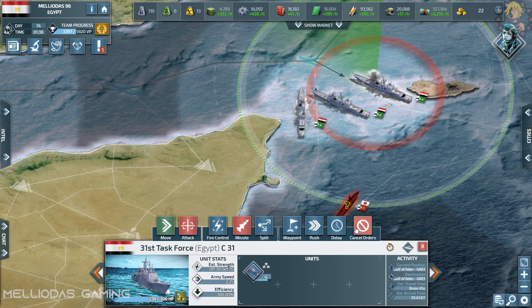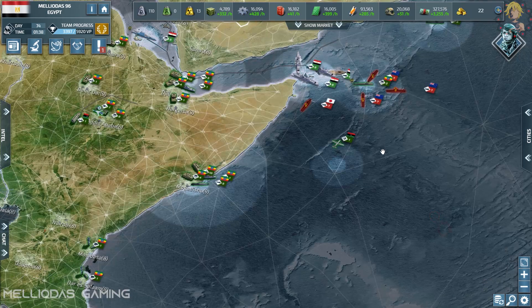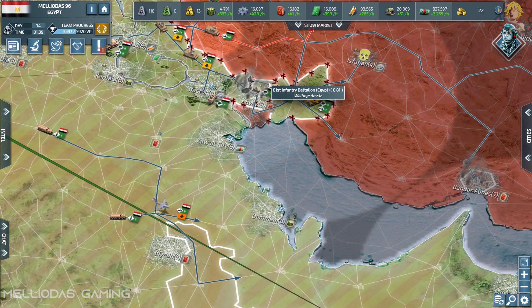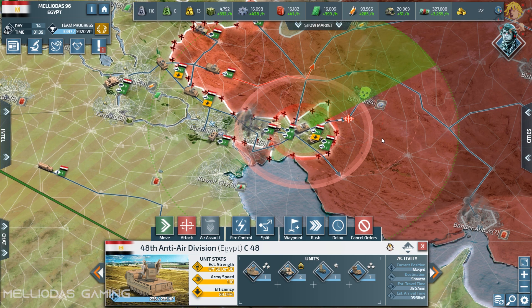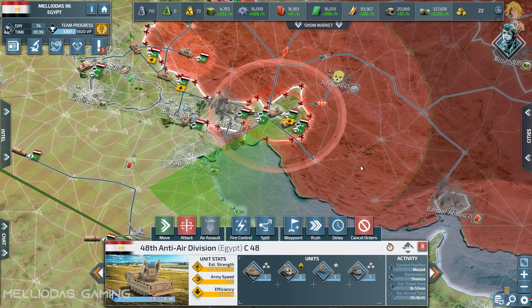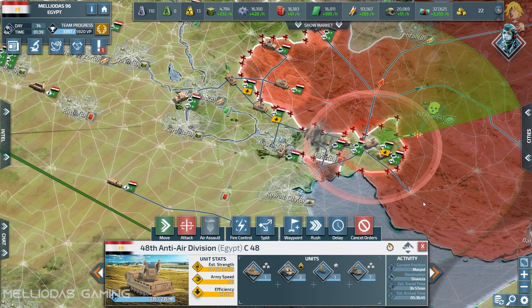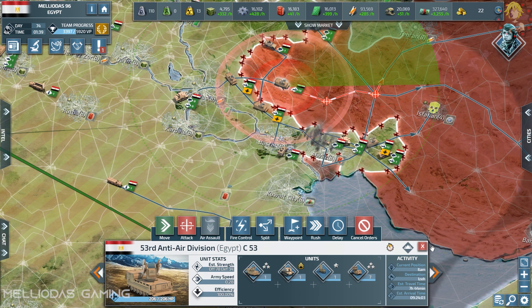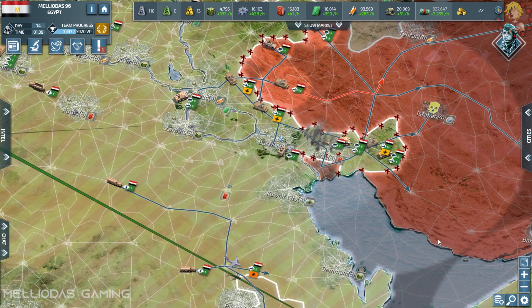In naval battles never stay static — you always have to move. Attack and go back to avoid the counter-attack. There's always that brief delay window you need to exploit to get back and dodge the counter-attack. If you follow this strategy you'll always inflict damage and destroy enemies without losing a single hit point from your stack. It's a very efficient maneuver for upcoming battles.